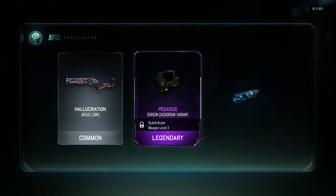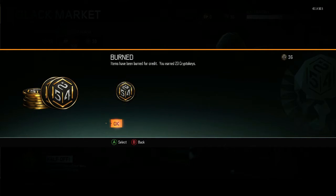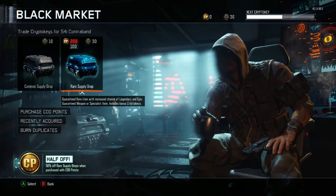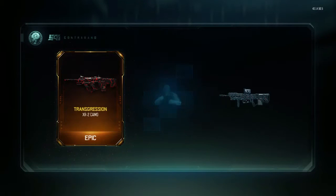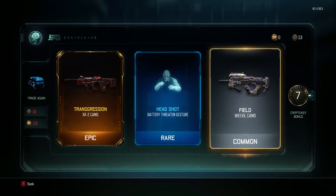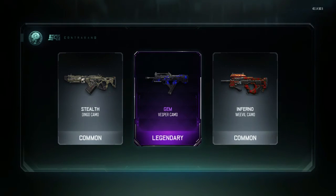We're gonna go burn the duplicates real fast, get us 13 crypto keys — that should give us enough to open one more rare supply drop. Cross your fingers for any good weapon. Please, please, please — wrench! It froze again. That wasn't too bad — we did not get a wrench. We got another common drop.